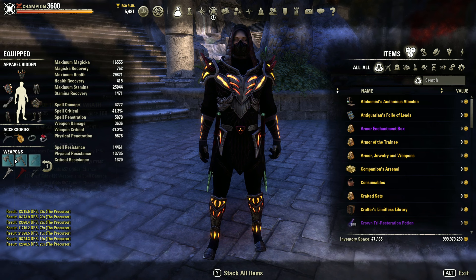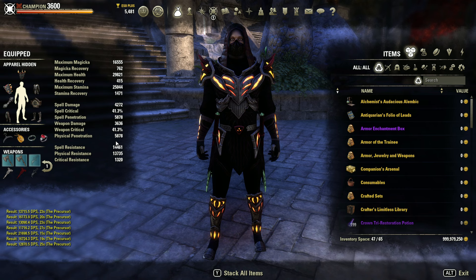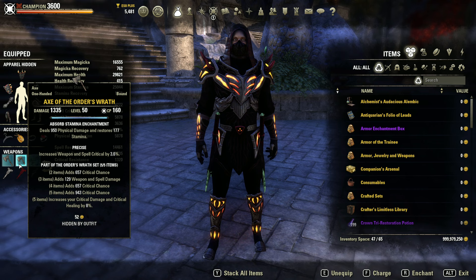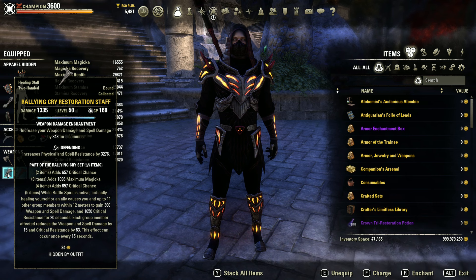The front bar set we're running is Orders Wrath, and we're running axes rather than maces because we're pushing into crit a little bit. I'm using the Lover mundus because the pen is so low with the sets we're using, to gain penetration back. We've got axes of Orders Wrath — one precise, one absorb stamina, one charged — and three body pieces, all Divines, all tri-stat and chant.